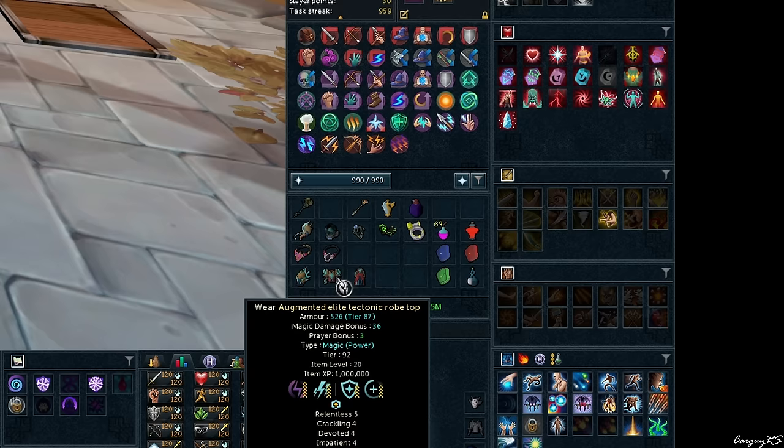As far as weapons are concerned, one bread and butter switch is the Fractured Staff of Armadyl. The special attack does a hit — around 6 to 7k inside of your sunshine — costs 50% base adrenaline, and gives you a 30-second window where whenever you deal a critical strike, it adds an additional ability hit for that crit. The more crits you get, the more damage you do.